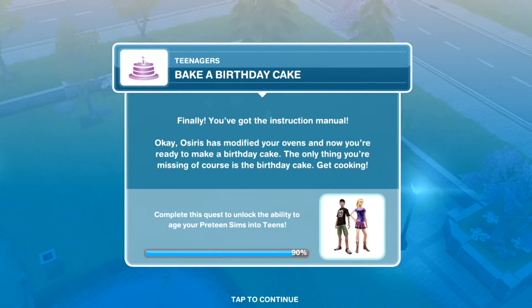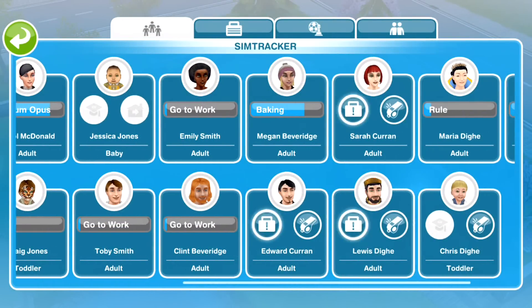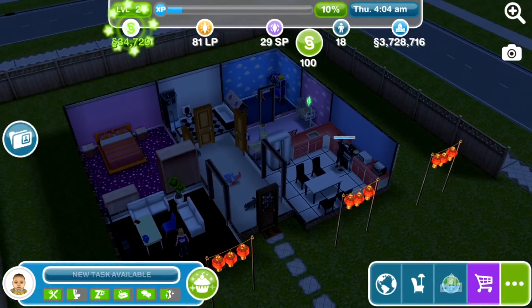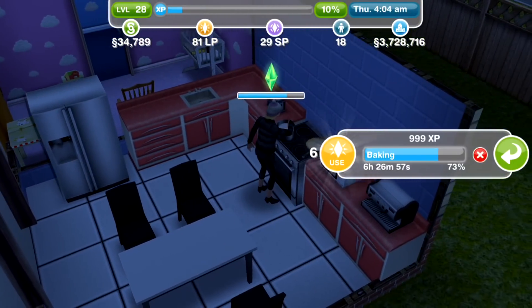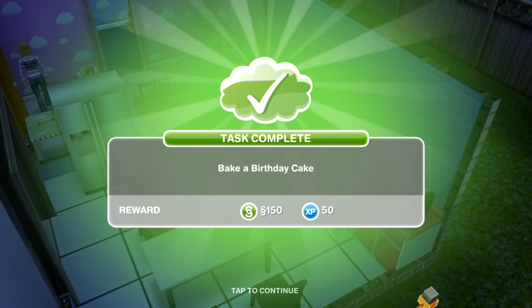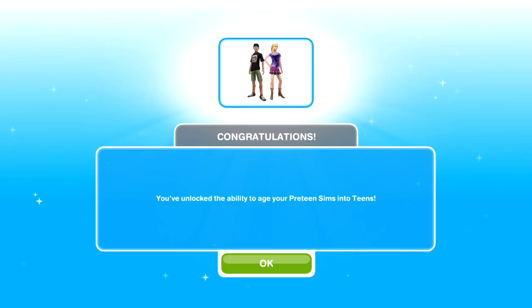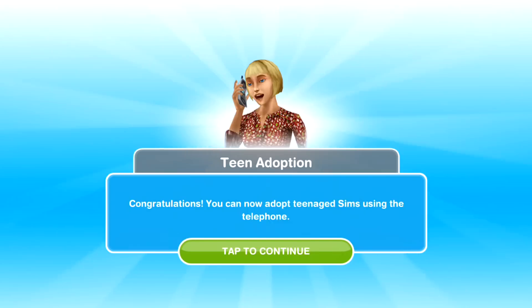Bake a birthday cake. You've got the instruction manual — Osiris has modified your ovens and now you're ready to make a birthday cake. Get cooking. She's baking a birthday cake — a little tip: you can start baking a birthday cake early because it does take five lifestyle points and 24 hours. Congratulations — we've unlocked the ability to grow our preteens into teens and we can now adopt teenage sims.